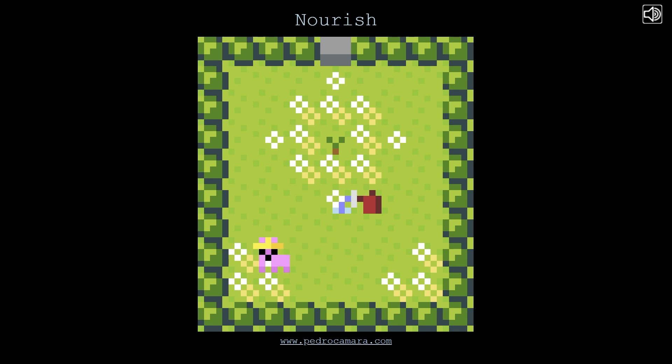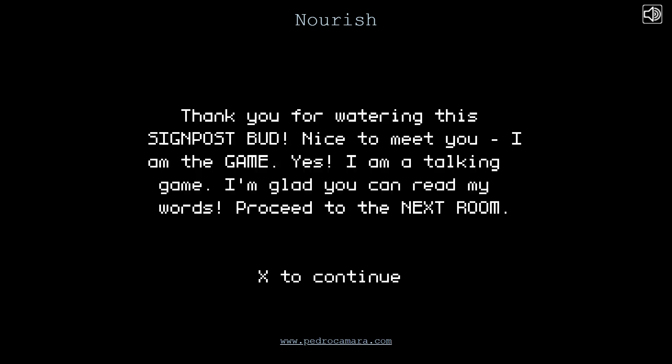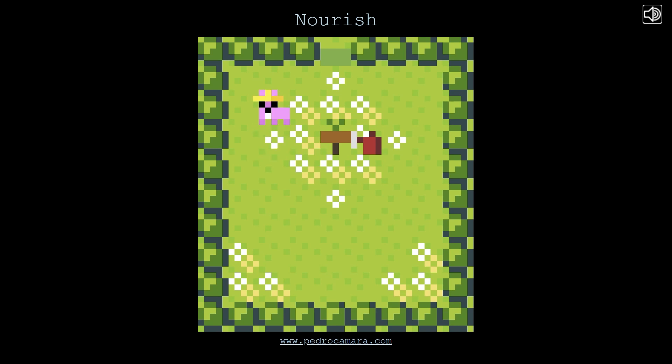I did not read the description - maybe I should have done. There's a watering can, and I will water the plants. There's a sign: 'Thank you for watering the signpost, Bud. Nice to meet you. I am the game. I am a talking game. I'm glad you can read my words. Proceed to the next room.' That door at the top opened up - I can make signs appear.